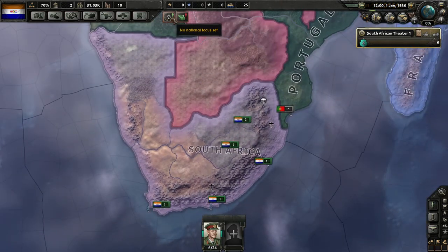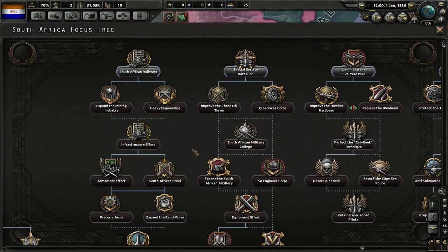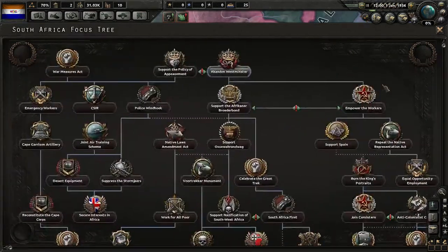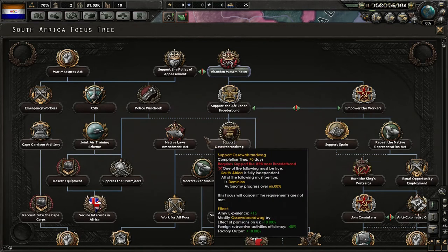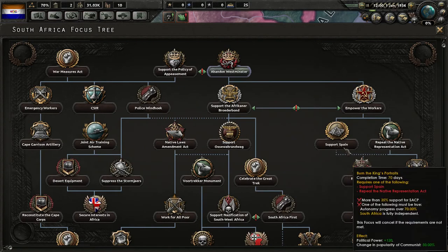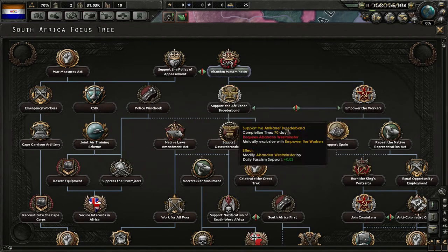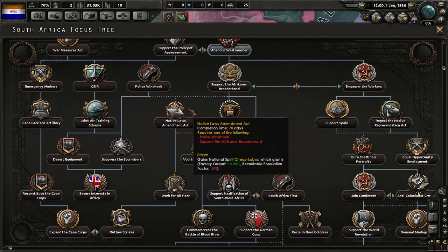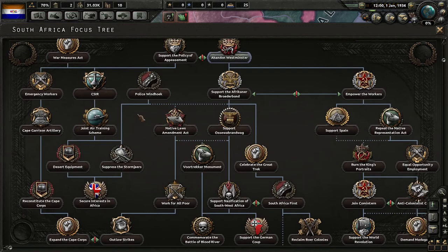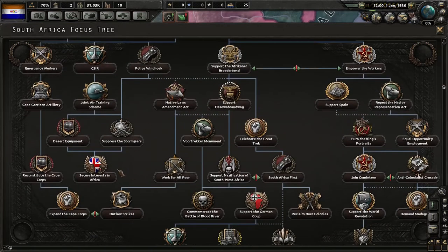Now let's look at our national focuses. This is our political tree. It's kind of split between either breaking away from the Allies or staying with the Allies. You'll see a lot of people mostly pick 'Abandon Westminster,' but we're going to try to help out the Allies. I'm not sure if we actually have a focus where we break free.